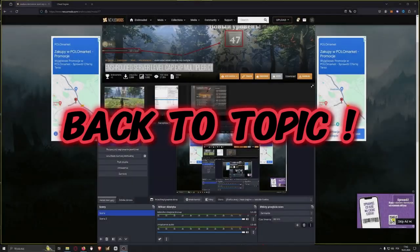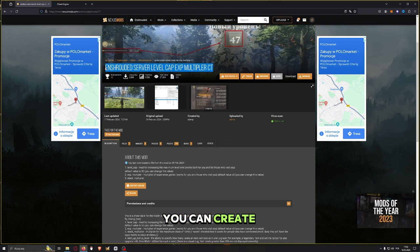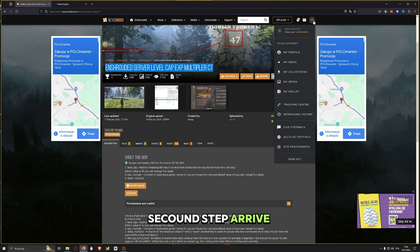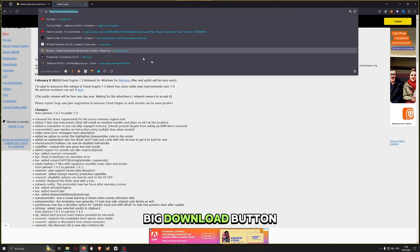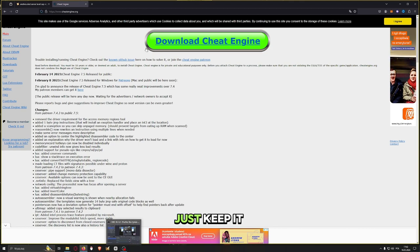Okay, back to the mod topic. First, what you need to do is go to Nexus Mods site and download this mod. If you don't have an account on Nexus, you can create a free account — the button is in the top right corner of the site. After you download the mod, the next step is to download Cheat Engine. Go to the Cheat Engine site and hit the big download button, then install Cheat Engine. You don't need to run it now, just keep it installed.